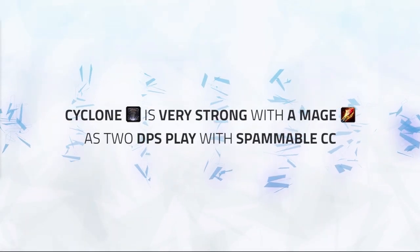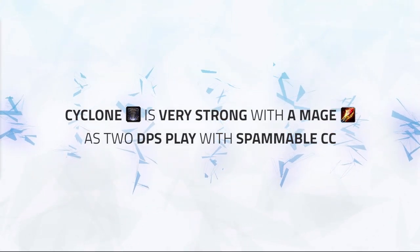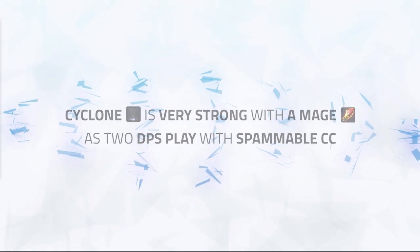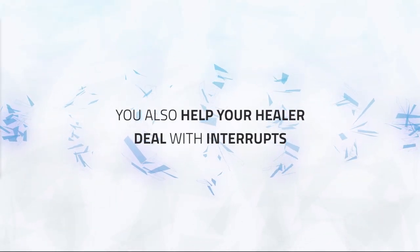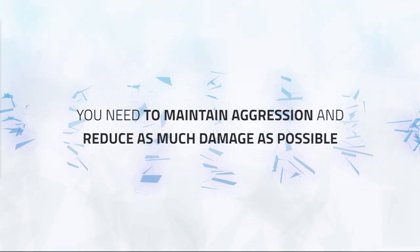It's super powerful using Cyclone with a mage as you will have 2 DPS targets with spammable crowd control on a different DR. This means one of you will get through with your crowd control, and also means that your healer will most likely not be dealing with interrupts, having an easier time to keep your team topped. Using your crowd control in this way allows you to play aggressively and reduce pressure from the opposition.